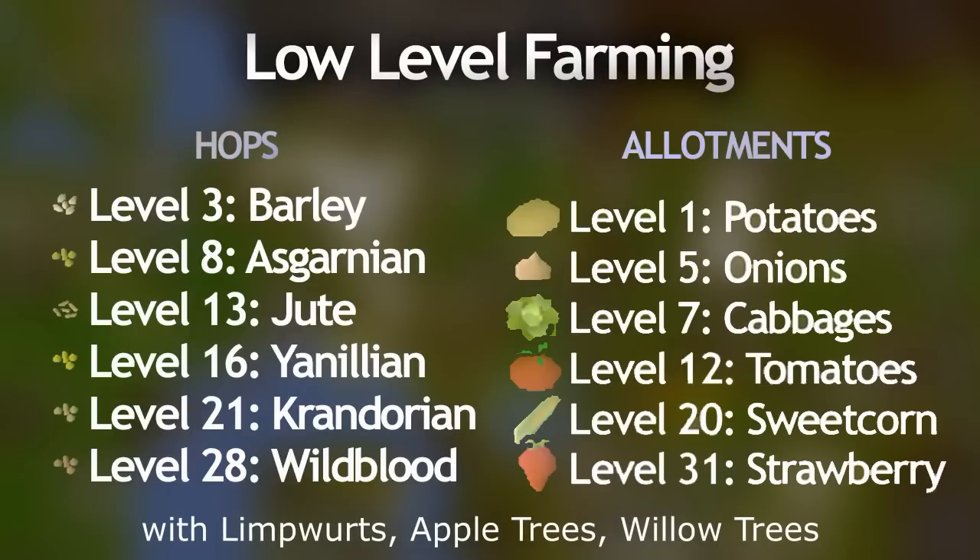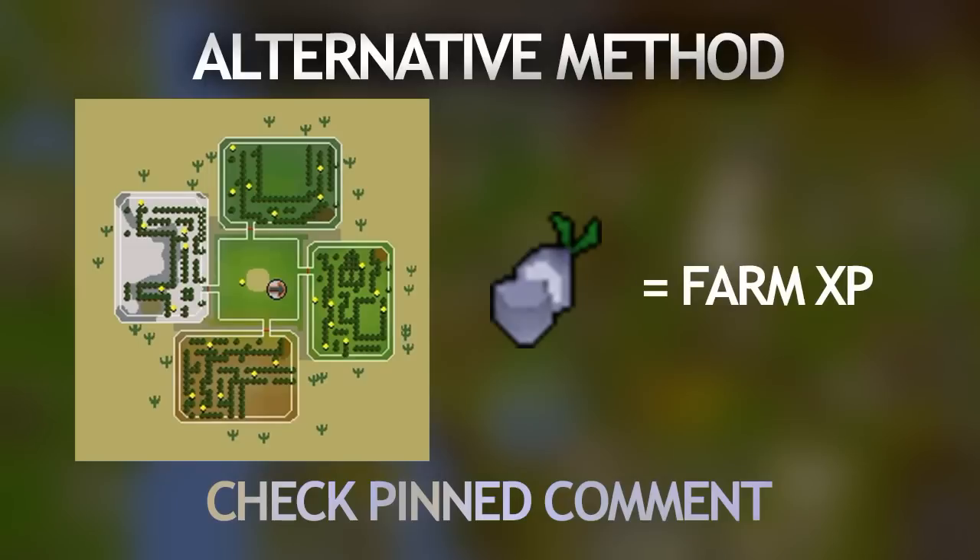Simply just follow the guidance on the screen right through until you hit level 35, and then from there you can check out my expert farming guide which is coming soon, which will get you all the way from level 35 to 99 farming. There are a lot of different other patches you can plant like bushes, mushrooms and cactuses, but in terms of training, the methods I've shown in this video are the most efficient and the easiest to do for low level farmers. There's also one more alternate method that's sort of good for XP — you can check the pinned comment in the comment section below about it. But really you should just stick to the guidance with allotments that I've given in this video.